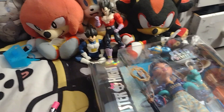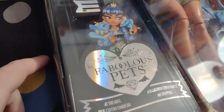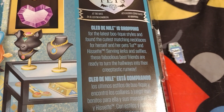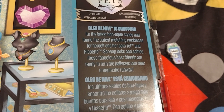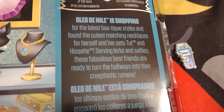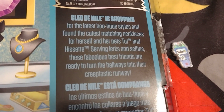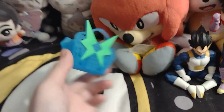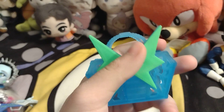The Veditas are for when I do the Vedita video, but Tut in this set is different. There's the Fabulous Pets Darko Art — it says Cleo de Nile was shopping for the latest boutique styles and found the cutest matching necklaces for herself and her pets, Tut and Heset. Serving looks and selfies, these fabulous friends are ready to haunt the hallways in their creep-tastic runway. Let me put the accessories for Frankie to the side — forgot Frankie's bag. The phone can actually hold in that spot there. The bag mold has never been used before, so it's an original mold.